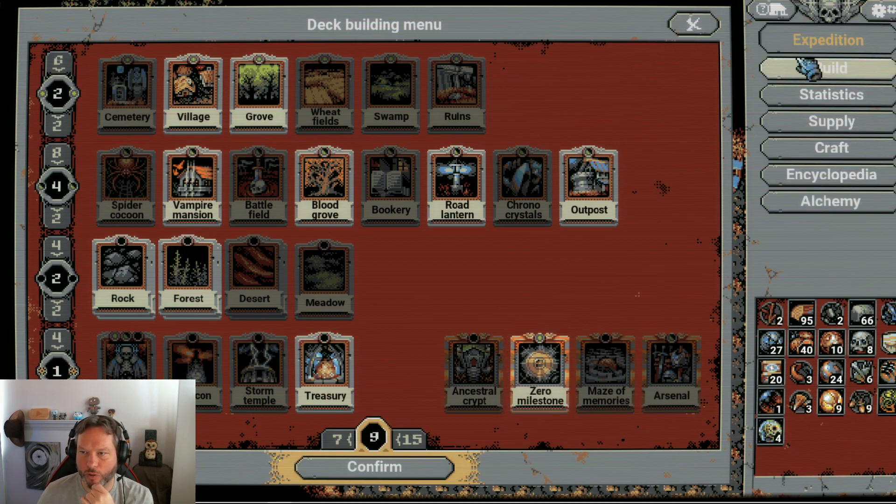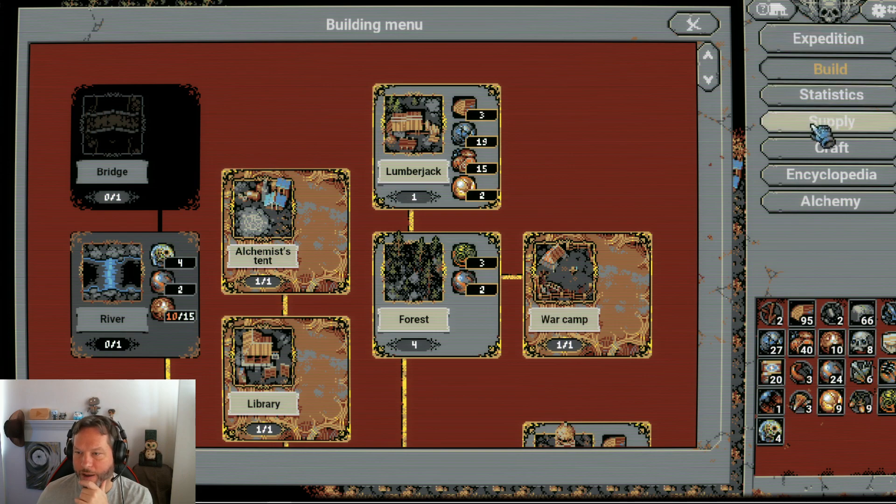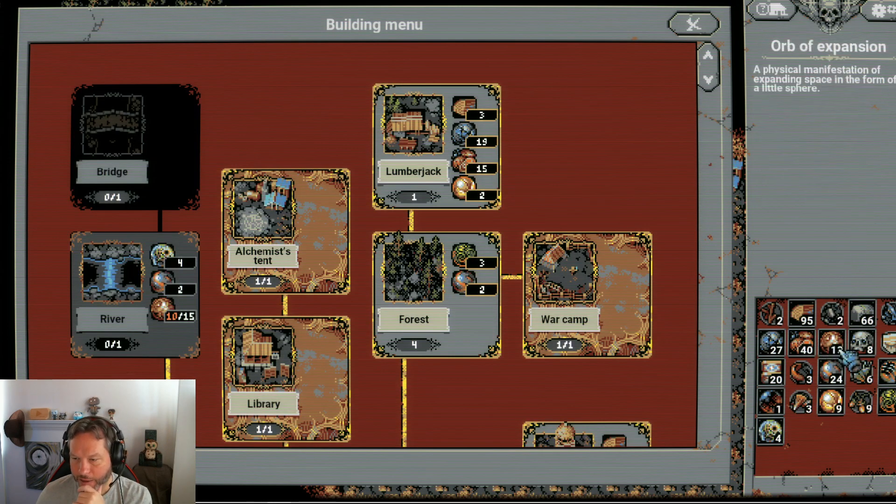And what else is it supposed to do if we go back to the buildings here? Craft supply — oh, we can craft now. So before we could craft different items, but now we can craft jewelry. The thing is, you need that resource — the Orb of Expansion — and I'm having trouble getting those, so I don't think I will spend any.